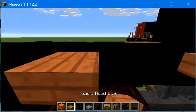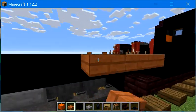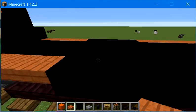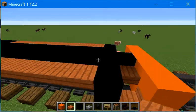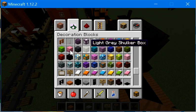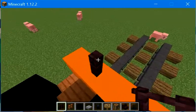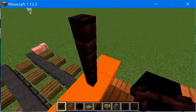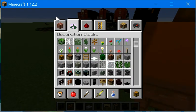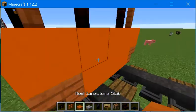Let's build acacia wood stairs across the rest of this. Then get some nether brick fence and acacia wood fence and place 2 here going up. Then get some red sandstone slab and place it right here.